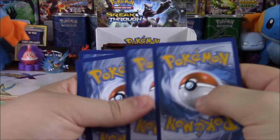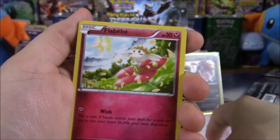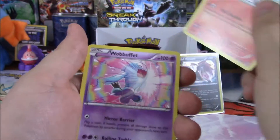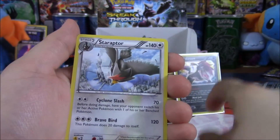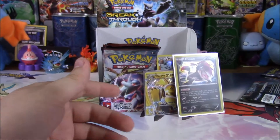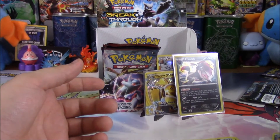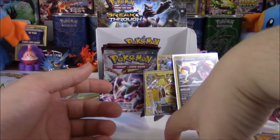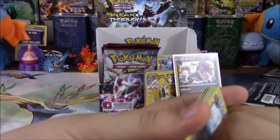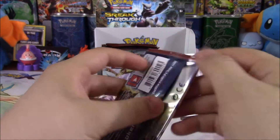We have Zorua, Vanillite, Flabébé, another Zorua — two Zorua one pack — Fennekin, three Fox one pack, Go-Goat, Quilava, Wobbuffet, Reverse Ralts, and a Staraptor. Non-holo Staraptor, by the way. I have a holo Staraptor over here on the table. I honestly don't know how you determine the rarities of those kinds of things — like, some cards are holo and some aren't, but I don't know how you determine that as a set comes out. If I don't make any sense, tell me in the comments.